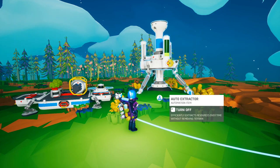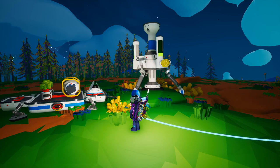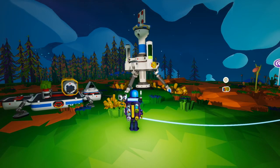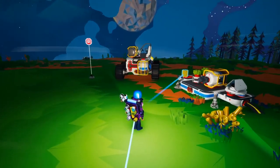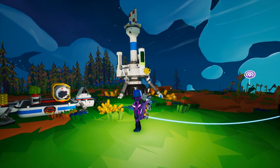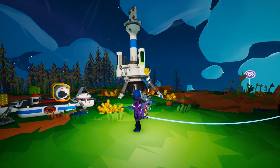It takes several thumps to extract one resource, which it will then place on top of the machine. There are two small slots up there, but you can expand that with some extra storage. Apparently this will extract 15 times more resources than by digging alone, although obviously it's a lot slower and you do, of course, need a constant flow of power.